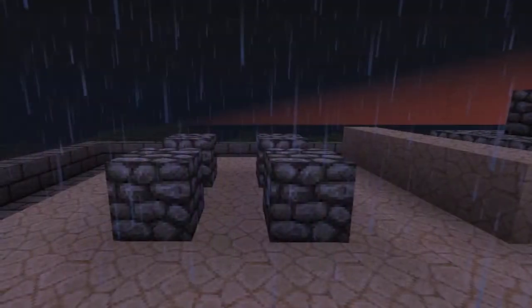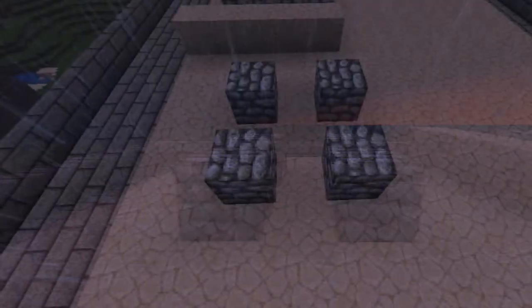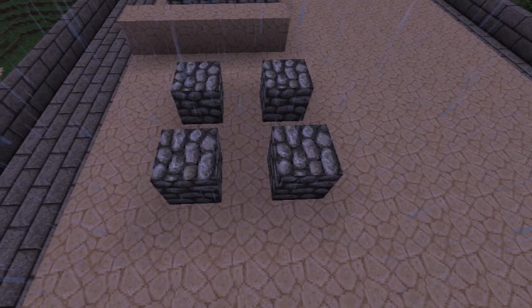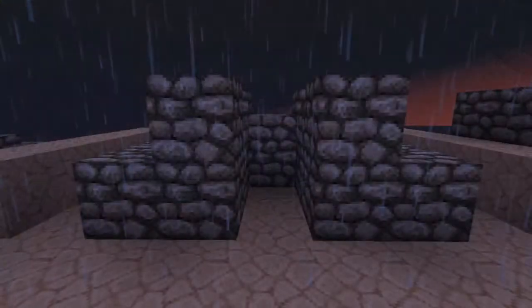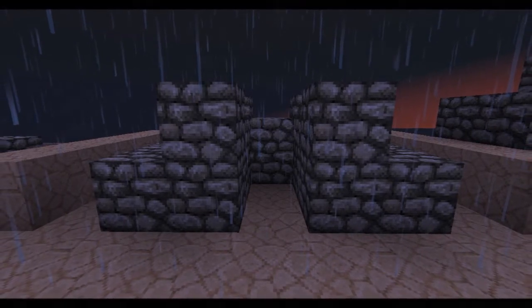First, you want to start off with your foundations. These four blocks are what you're going to want, and then you're going to want two blocks in either direction of any of these. Then you're just going to start putting blocks around it and start building the foundations a bit more.